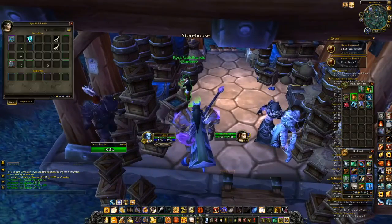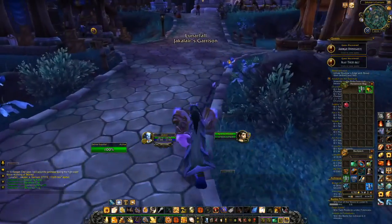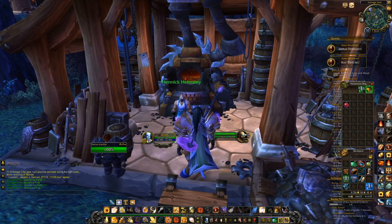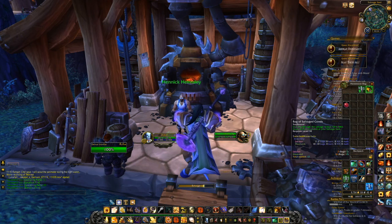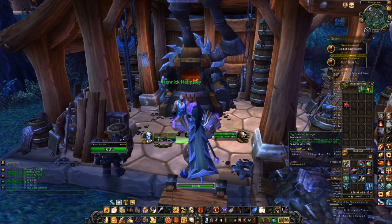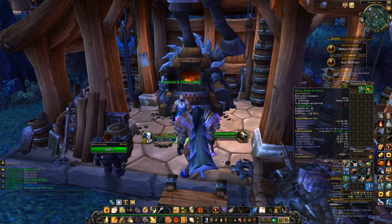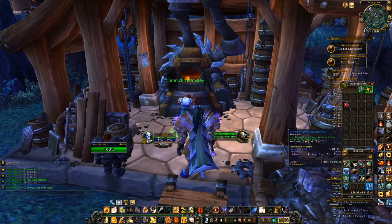Having done everything, we've got a bag full of stuff. We go over here to the storehouse — I deposit all the reagents, all the stuff that's useful in crafting. And then I come over to the salvage yard. You can repair, sell things, and buy a handful of things from Hennick here. You can also get the bag of salvaged goods and the crate of salvaged goods. When you open it, a lot of times you'll get junk, but every once in a while you'll get items. The items are random — I've gotten everything from gear my character could use when he was initially level 100, all the way to a level 12 mace not too long ago.